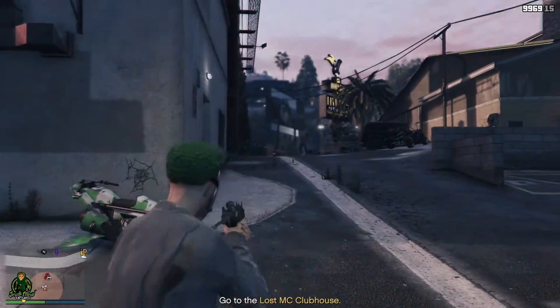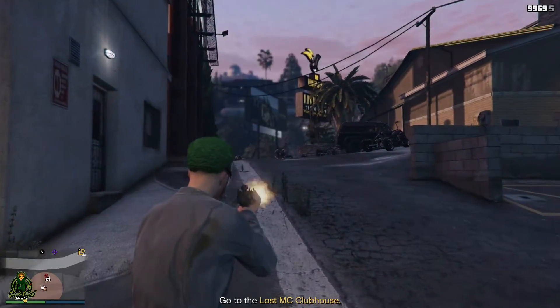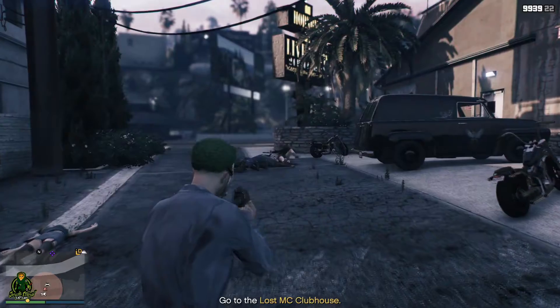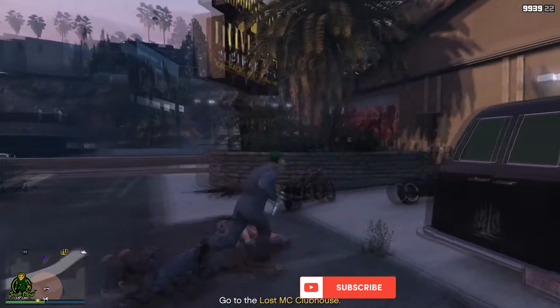When you arrive, there will be a couple of enemies — all you have to do is kill them. There is your Lost slam van. Jump in it and take it to the Lost MC clubhouse.